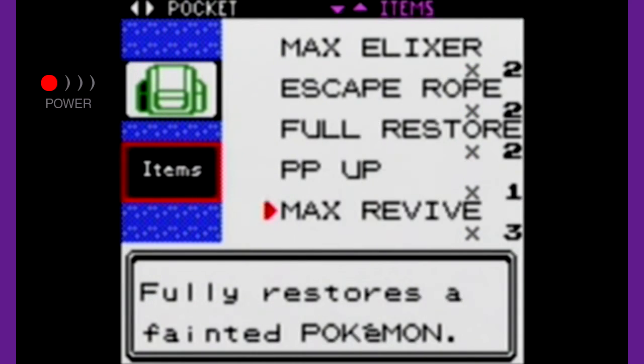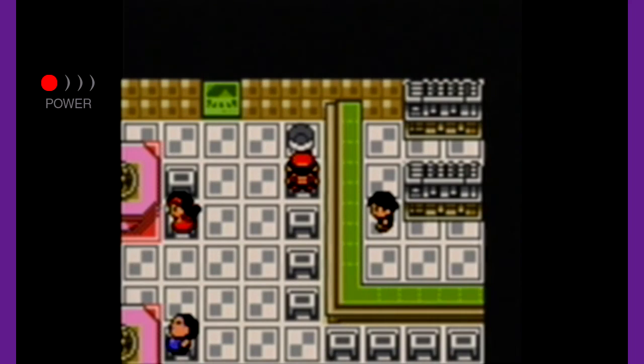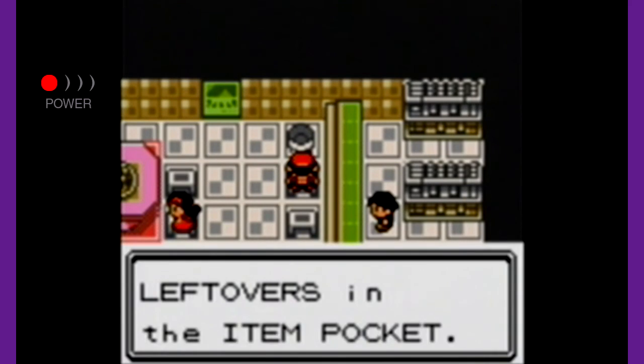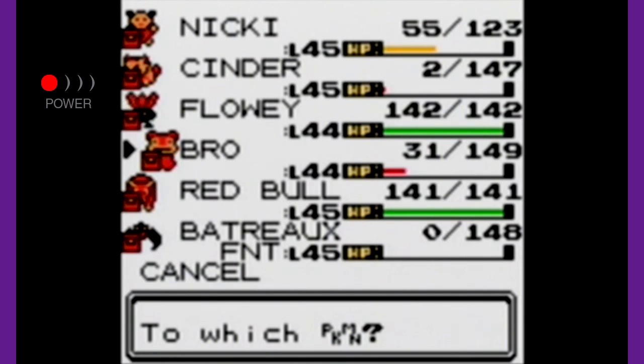Oh my goodness, I need this right now in my life! I need to use an item — I know this is dumb. My team got really destroyed fighting Sabrina. Give Leftovers to Earthquake? No — this is seriously the issue. Leftovers is like the best item in the game. You can only get one. It makes it so each turn, you heal 1/16th of your HP. This is such a good item and I want to put it on somebody so bad. The Quick Claw on Bro is still really nice — I'll figure that out.